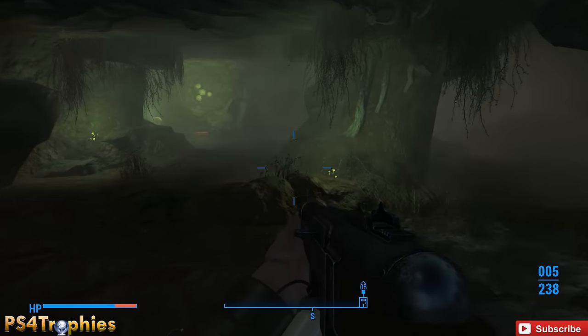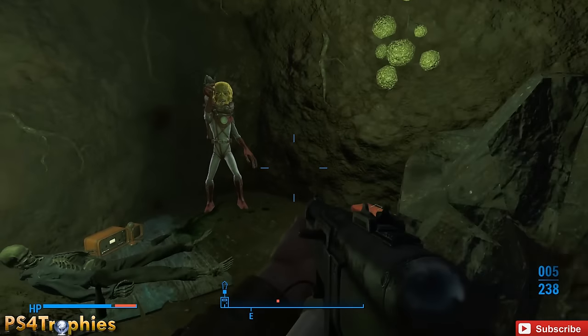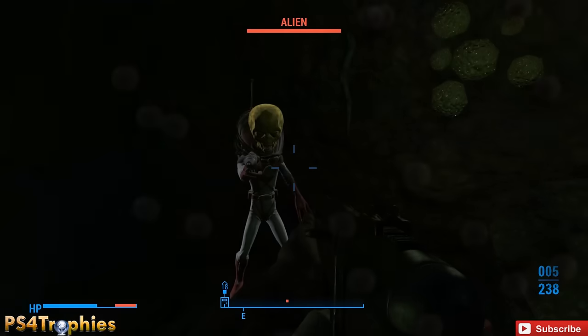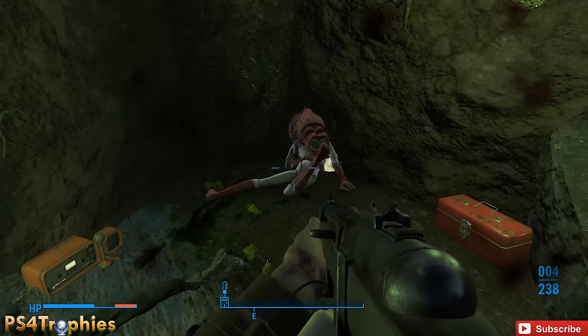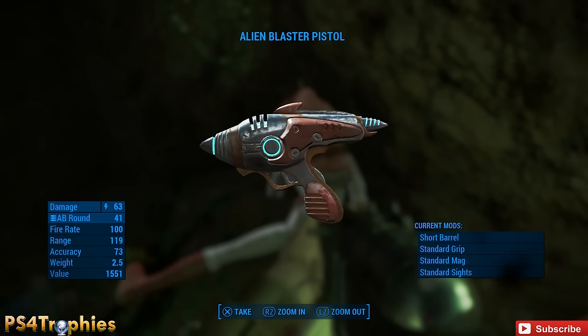In this cave you're going to meet a new friend — well, not so much a friend, more a foe: an alien himself who's apparently still alive. So we're going to go ahead and kill him. He's really easy to kill. Then you're going to pick up his weapon and of course pick up the ammo as well, because this is the only ammo you're going to get in the entire game. There are no more ammo pickups for the Alien Blaster Pistol.